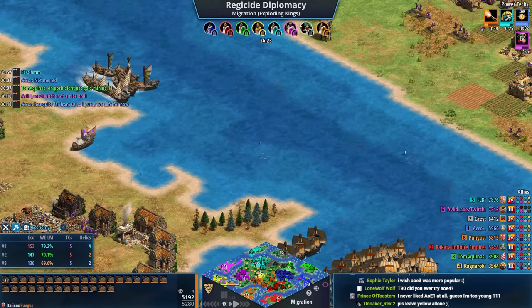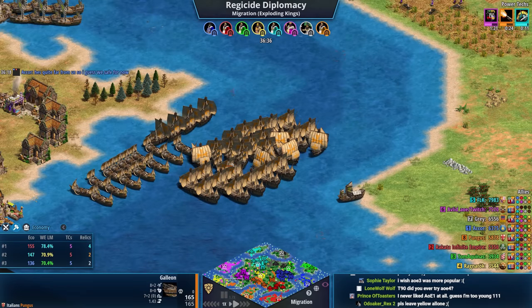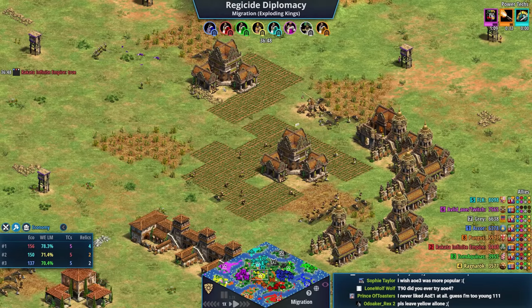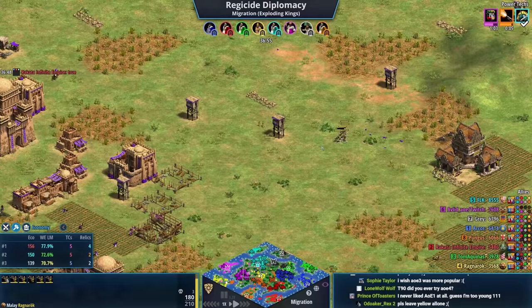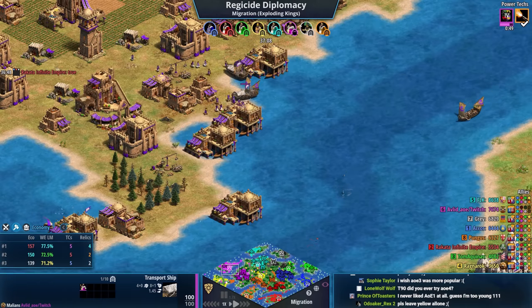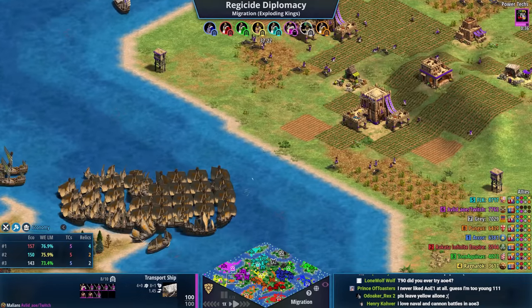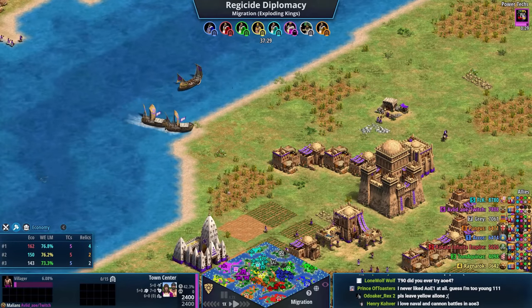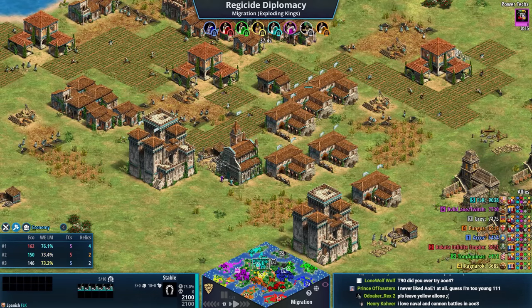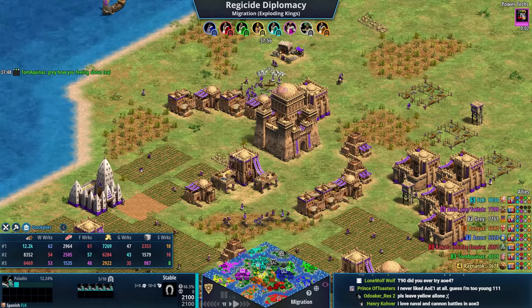Orange doesn't have crucial blacksmith upgrades. Yellow still has two TCs producing villagers, decent economy, and is making crossbowmen — though against Malians that could be a problem. Purple needs to get his king somewhere safe on the mainland; his king is in a transport ship and he sees the writing on the wall about losing his main base. He could also lose all his shoreline economy. FLK has paladins in his stables, and red, gray, and teal are all at 150+ eco — massive economies with 6-7k gold stockpiles.